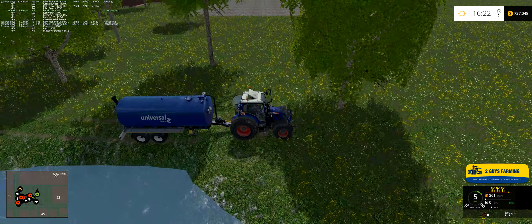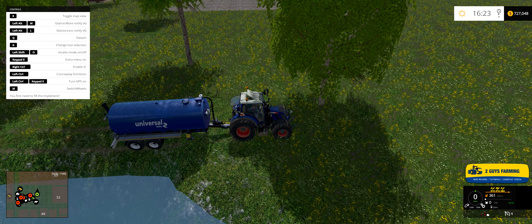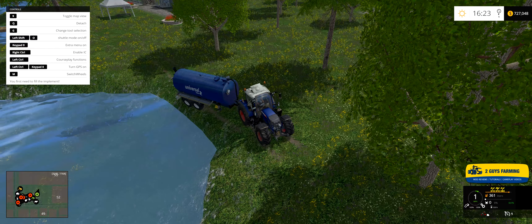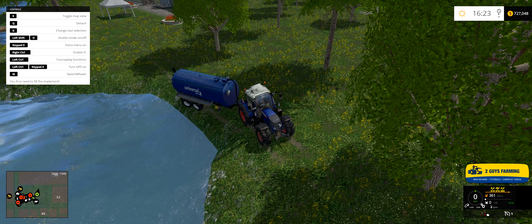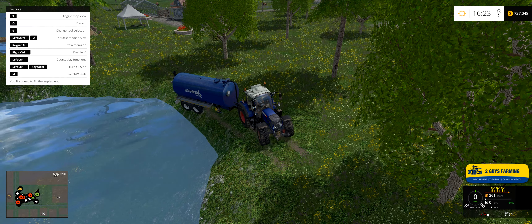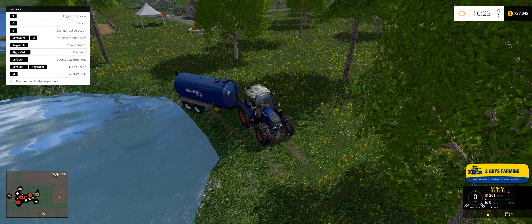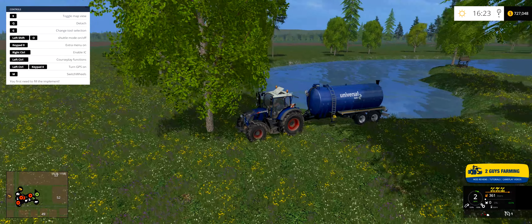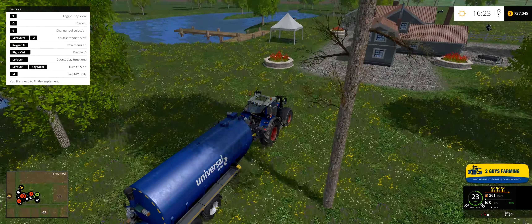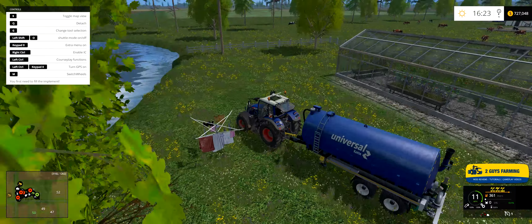15-meter drill, northwest - canola it is. We'll do a little more work with the cows, then we're going to bring our JD down to the southeast corner of the map - fields 34 and 35, the two fields we joined - and we're going to plant down there as well.